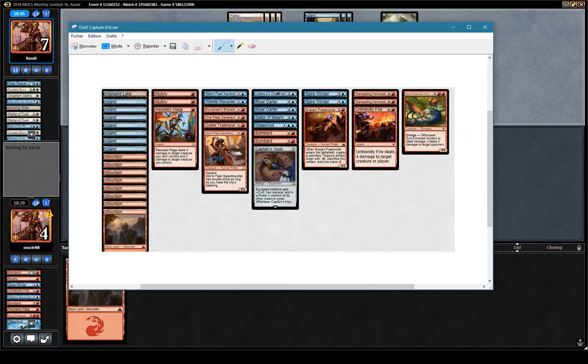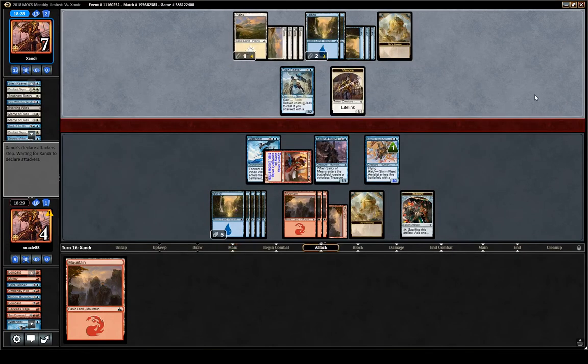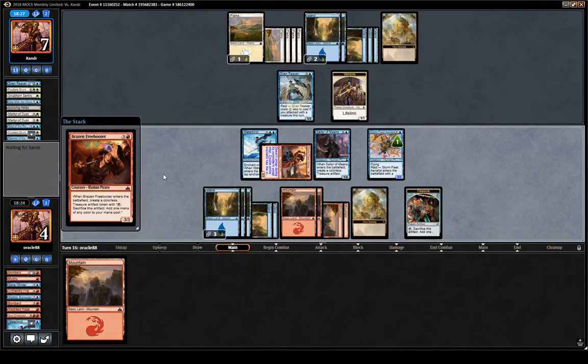All around, we are not really generating card advantage and we don't have anything insane. The lack of powerful late game and a bomb is really starting to hurt. It was kind of the same in round one — we're just lacking the power and the cards to win the late game in some matchups.